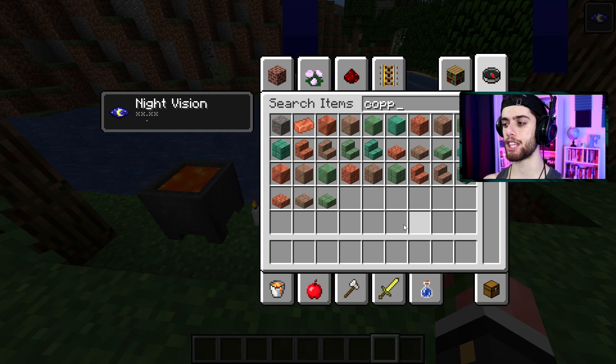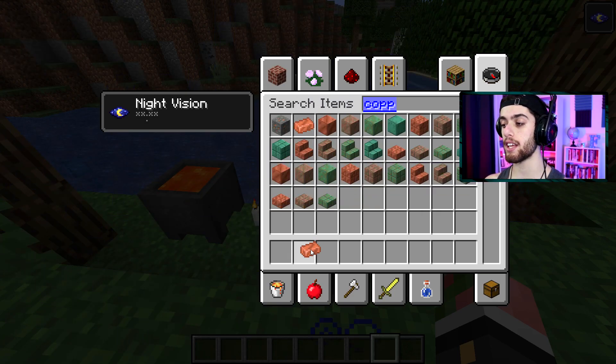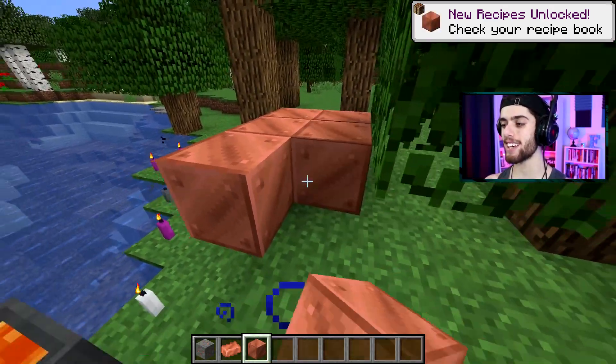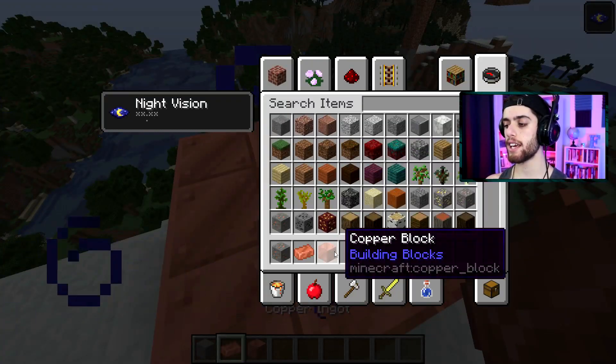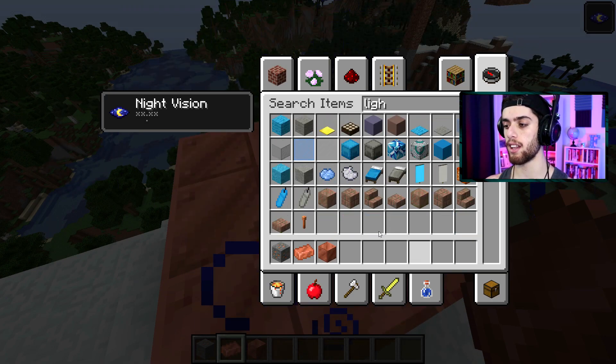That is a lot of copper stuff. I thought there were just the different kinds of blocks, but there's also an ingot and an actual block. Can I make a beacon out of this thing? What a strange block this is. The ingot is used for something, right?